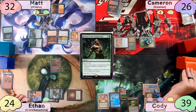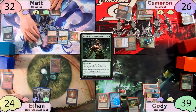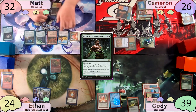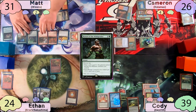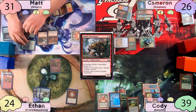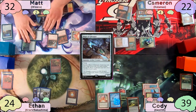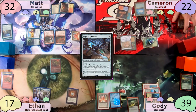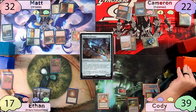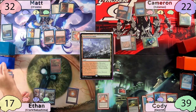Cody pays his fish upkeep but misses a land drop, discards Escape to the Wilds, and passes to Ethan, who has nothing to do. Matt takes another Mana Vault damage, finds a Plains as his land, and is one step away from casting Winota. He taps for two to cast Goblin Cratermaker, swings four at Cameron including Lifelink, and Cameron takes it. Worried about Cameron's next turn, Matt sacrifices Hope of Ghirapur. Cameron then moves straight to combat swinging seven at Ethan, putting him dangerously close to 21. Unable to cast non-creature spells, Cameron discards Force of Vigor. Cody can't pay for his fish anymore and sacrifices it, plays a Wooded Foothills, and passes to Ethan.